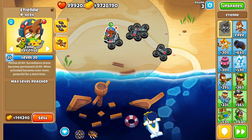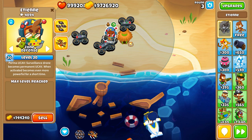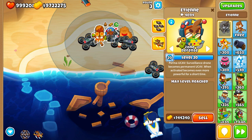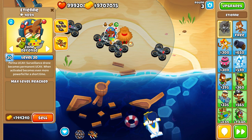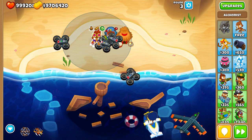I will show you today a strategy that utilizes Etienne's massive range. If we buff it with the village it gets even bigger, and then the alchemist too — but actually, we can't buff Etienne with the alchemist. That's probably a bug.